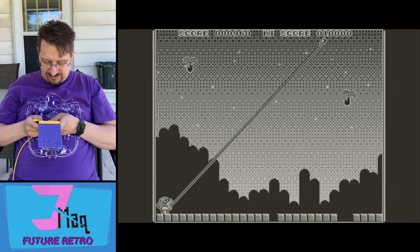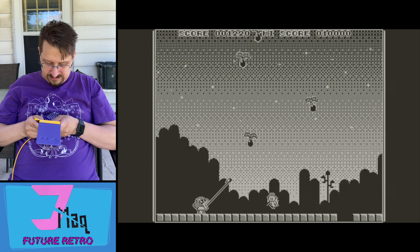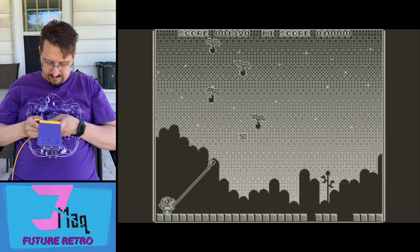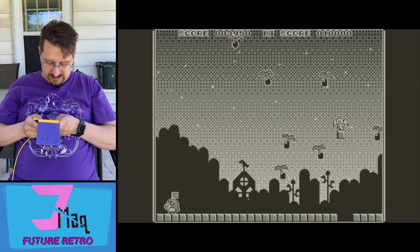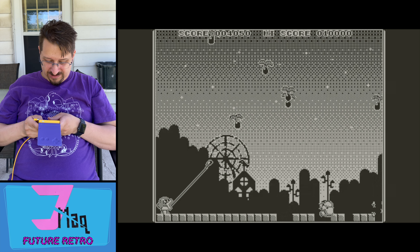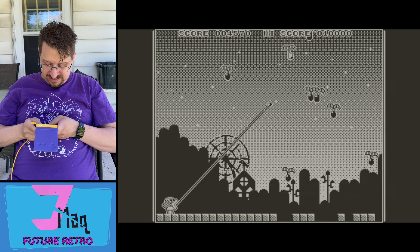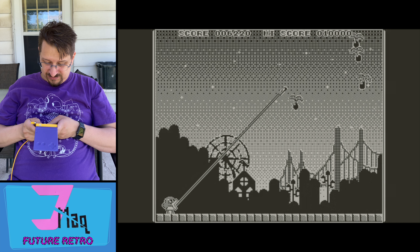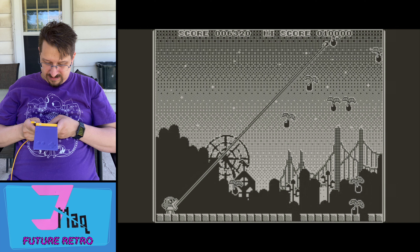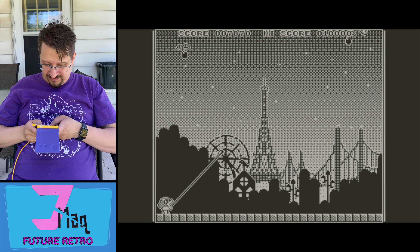Trying to remember if the white beans also give you more points by default — have to catch one up high to find out. There's my 1,000 points. The frequency of beans increases quite a bit once you get more points, which is really good because then you get even more points. The flashing bean will refill everything and destroy all the beans on screen — it's pretty sweet. And as you play, more stuff appears in the background as you cross certain point thresholds.